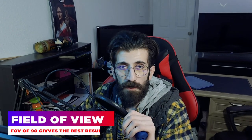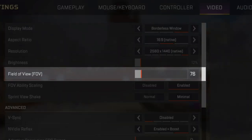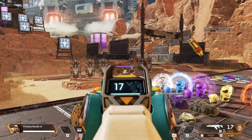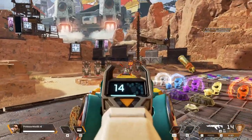Tip number four is field of view. Everybody likes field of view differently — I personally have it on 110, but the recommended one for FPS would be 90. In order to increase your FPS, you can try setting field of view to 90. Keep in mind that field of view will affect your aim — it affects your mouse movement on the rotation, so it does affect your overall gameplay.